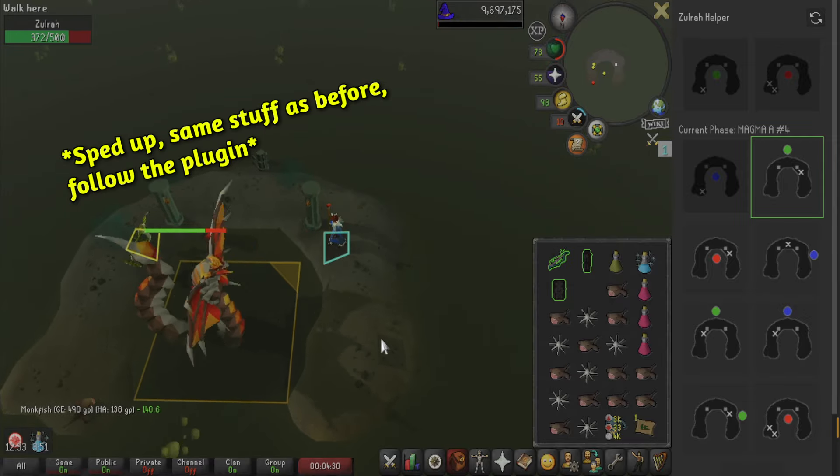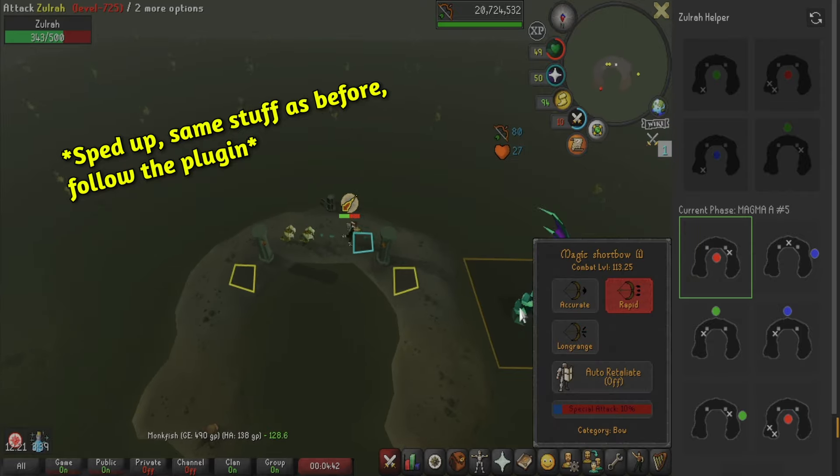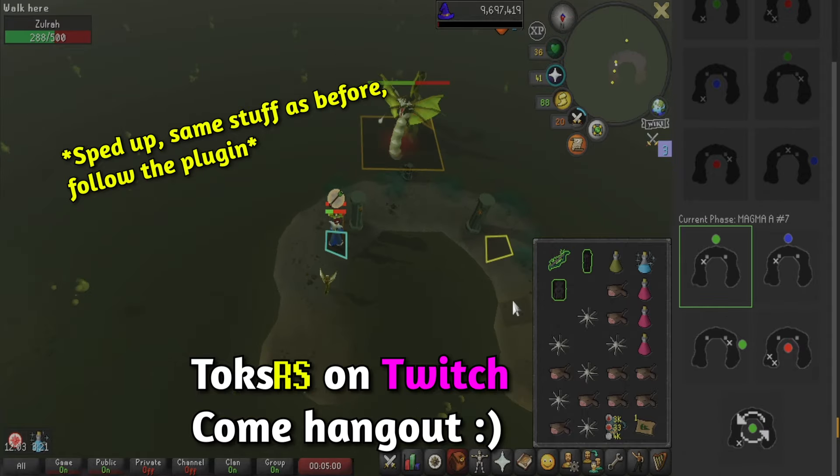This boss has a few different rotations, so if you're not getting the same ones on screen, it's fine — that's why we have the Zolra plugin. As long as you keep up with it, it'll tell you what's going on. Think of this as training wheels. Just don't stand in the clouds. You're fine.